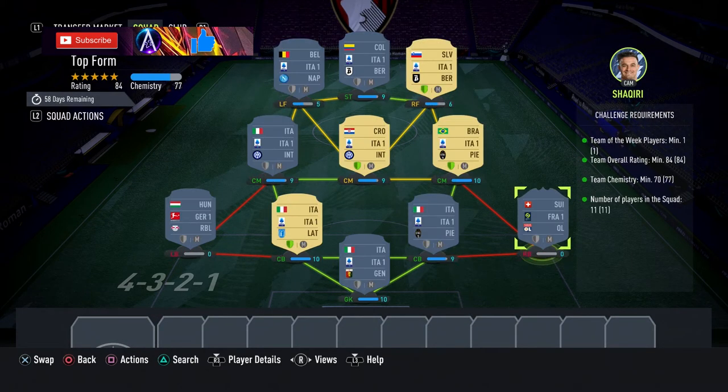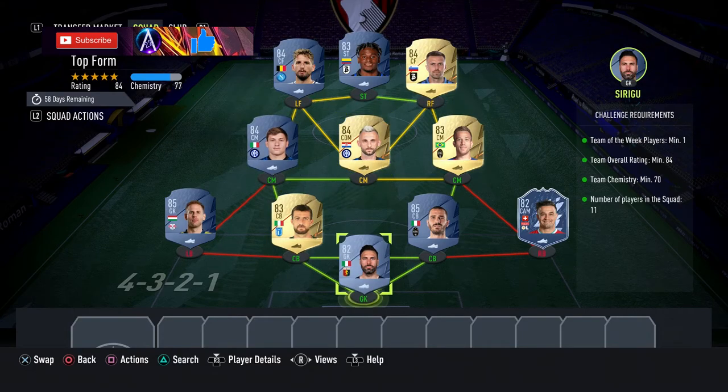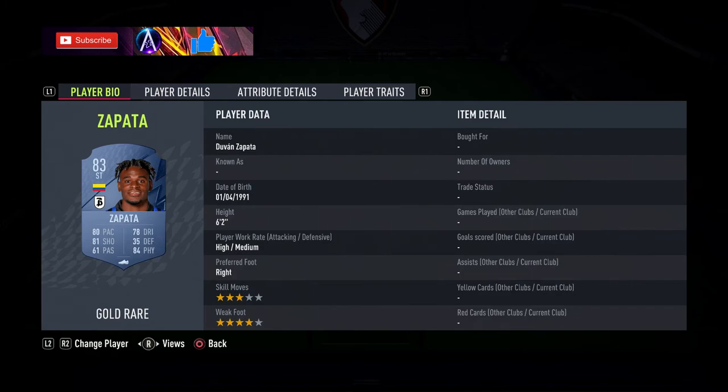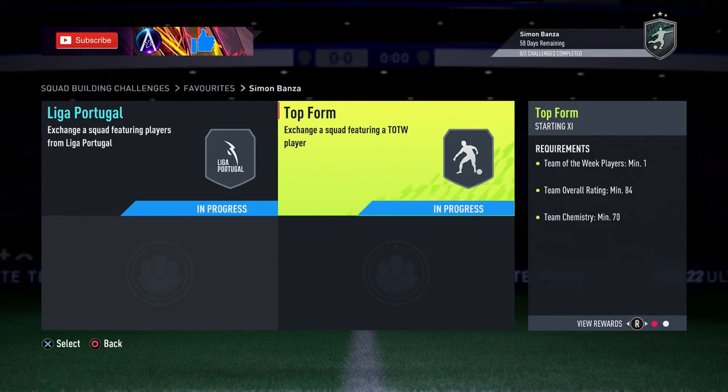The second SBC — Top Form — comes in around 45k. You need a Team of the Week player, any 82-rated inform; Shaqiri is one option at discard value, but any 82 in-form works. There's also a flexible 85 Galaxy slot — any 85 will work, so check your club. Player names: Sirigu, any 82 in-form, Bonucci, Acerbi, any 85, Arthur, Brozović, Barella, Ilisic, Mertens, and Zapata. That's Top Form done.